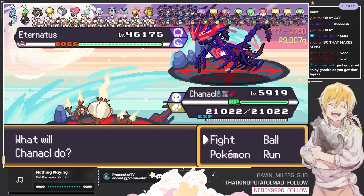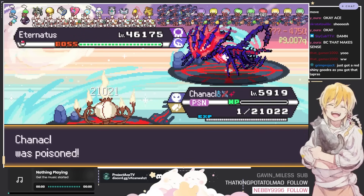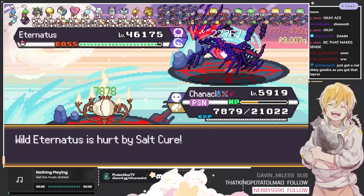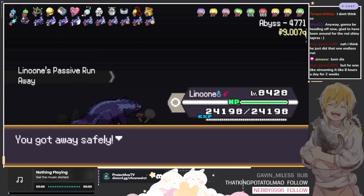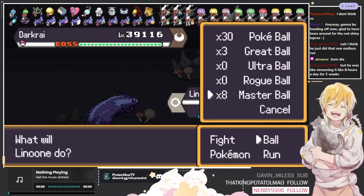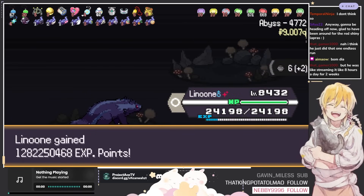Eternatus is definitely the easiest mon to go up against in endless, since it basically just uses Eternabeam and then is locked out of the next move, so you can get all your chip damage in. Another Dark Cry — dude, Josh is gonna be so mad watching this video. Six candies already without even having to use Dark Cry.